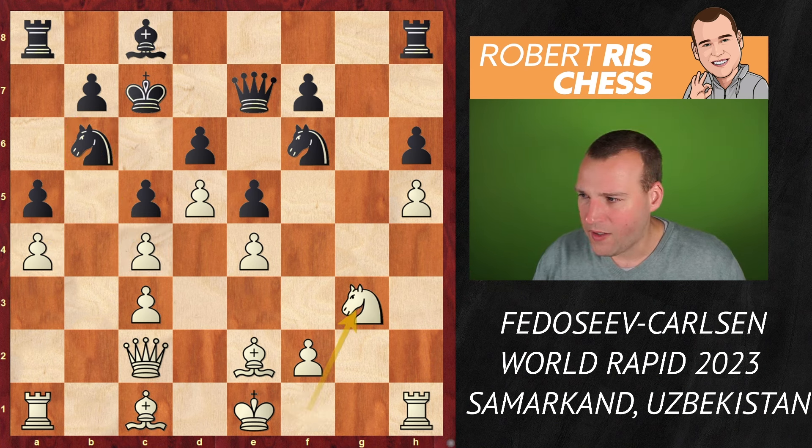Fedoseev goes for f4, challenging the pawn on e5. You've got to be very careful here — if you take the pawn on f4, white is not even going to take back. There is Bishop takes c5, a brilliant idea! Thanks to f4, the diagonal for the queen has been opened as well — it's a bishop sacrifice. If you take the bishop, it's queen takes, check, and you have huge problems. If you try to hide with the king, it's Queen d6, check, and the knight is hanging — white is all of a sudden just winning.